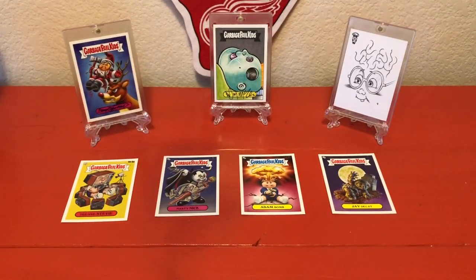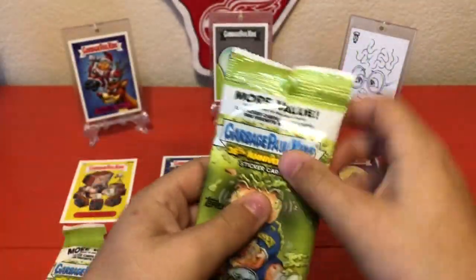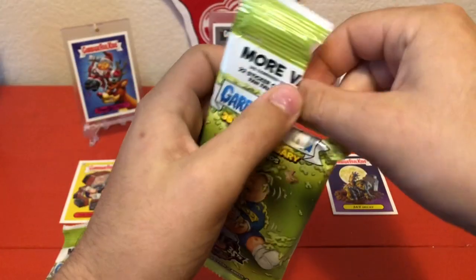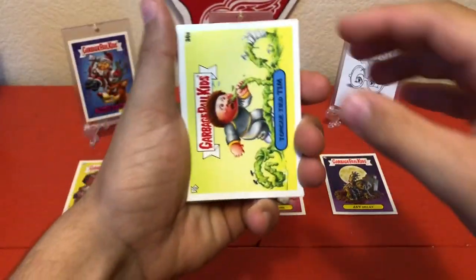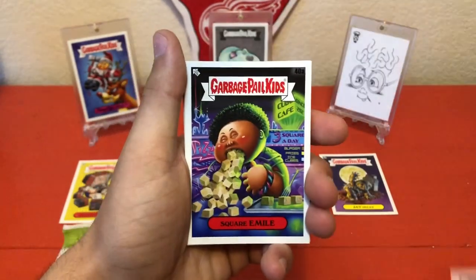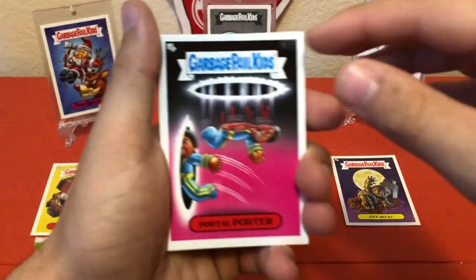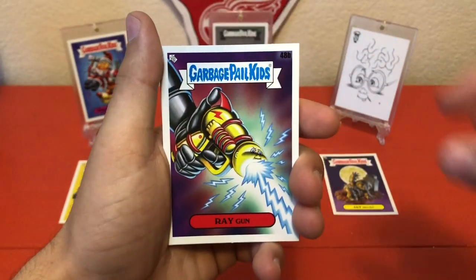We are down to the last two packs of this opening — go big or go home! Hopefully a collector's box opening is coming soon, which means we're walking home with something big guaranteed. We get into this and we get a Tongue-Tied Tim, an Atom Bomb — shut up — Sherwin, Square Emily, Portal Porter, Swinging Stewart — some Tarzan — pretty nice — Ray Gun.